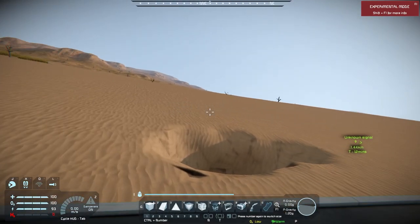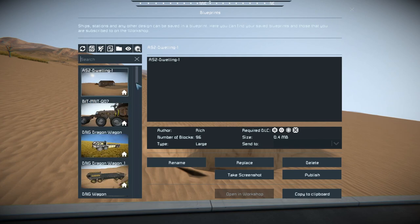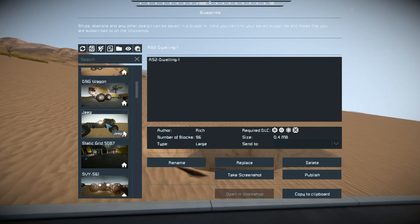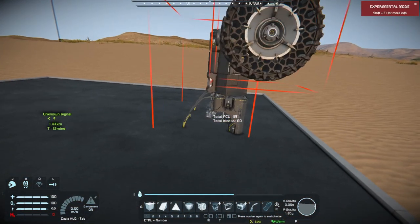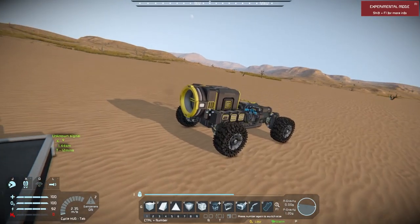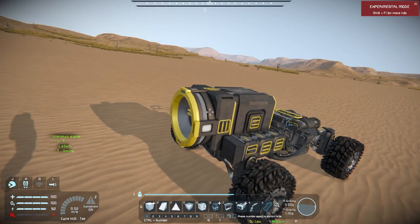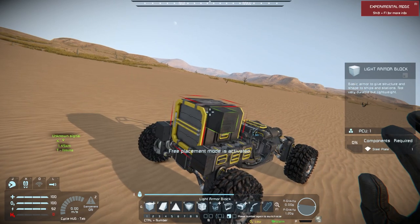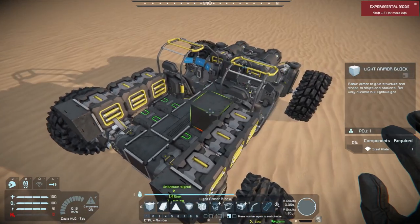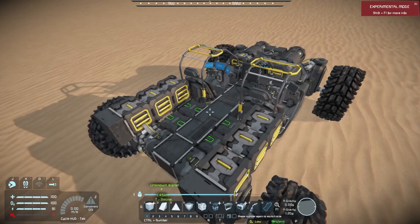I don't think I have a blueprint... I might have saved a blueprint for the jeep. Yes, we do. So this right here — let me rotate it and drop it. This right here is the jeep. One thing I would like to keep is the overall design. We have the storage containers here on the side, which we could use to hold a little bit of extra ammo. But we still need to connect it to our turret and the weapons.